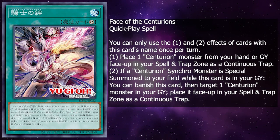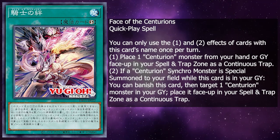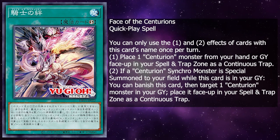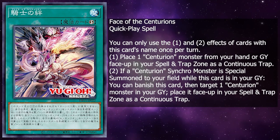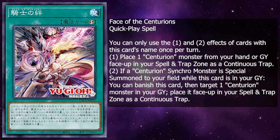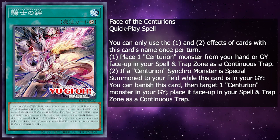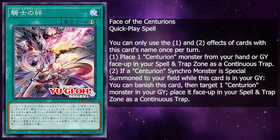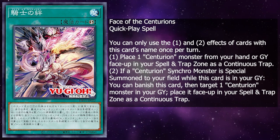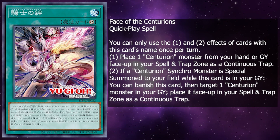Afterwards, we have Face of the Centurion. It's a quick play spell card, and you can only use the first and second effect of this card once per turn. Place 1 Centurion monster from your hand or graveyard face up into your spell and trap card zone as a continuous trap. If a Centurion synchro monster is special summoned to your field while this card is in your graveyard and you banish this card, target 1 Centurion monster in your graveyard to place it face up in your spell and trap card zone as a continuous trap. This card fixed all the issues I had with the deck — being able to recycle and place your cards to the spell and trap zone is very useful, and it's a very nice strategy. I'm really liking it overall.